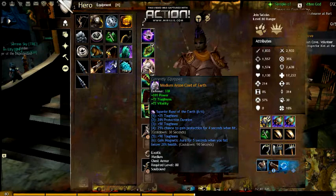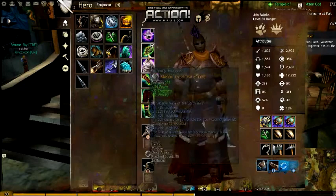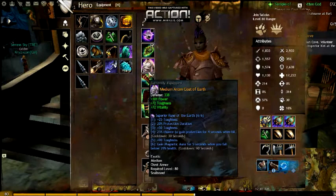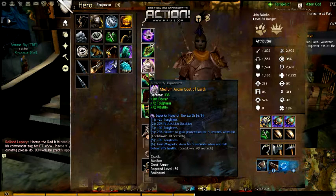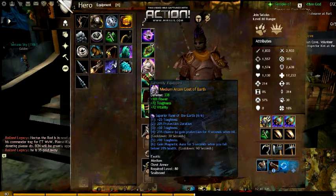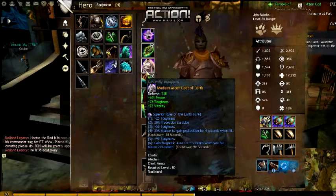As far as my runes go, I chose the Superior Rune of the Earth because of the toughness bonus it provides on the smaller pieces. It also gives a 25% chance to gain protection for 4 seconds when hit — it has a 30-second cooldown, but it helps a lot. You also gain Magnetica War for 5 seconds when you fall below 20% health. That has a 90-second cooldown, but hopefully you won't get down that low that fast.